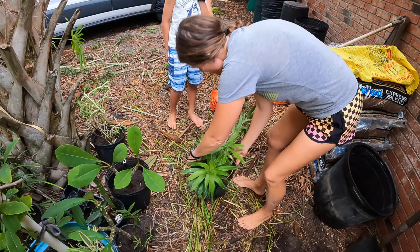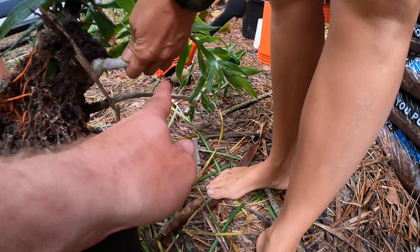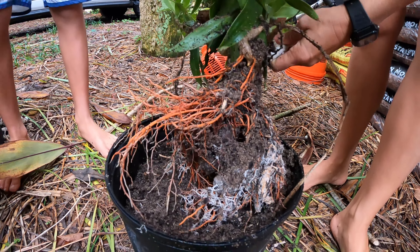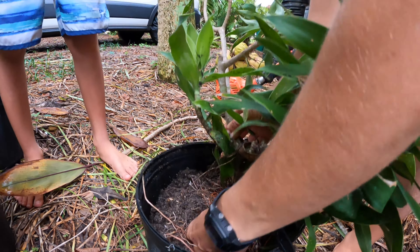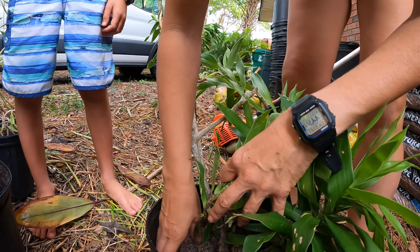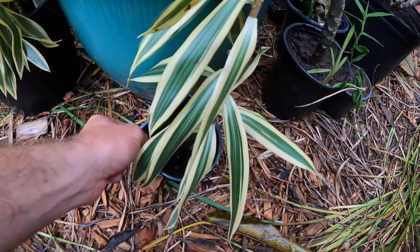We got the Song of India - a nice specimen. This one is another one you can just stick right in the ground from cuttings. Here's one that we got just a cutting of on the side of the road maybe a month or two months ago. All we have is just a cutting - someone cut it off the top of their bush. We stuck it in the ground and in maybe two, two and a half months they grew all these roots. They're pretty-looking roots - they do look like coral.